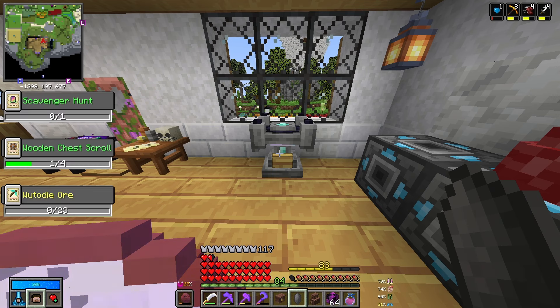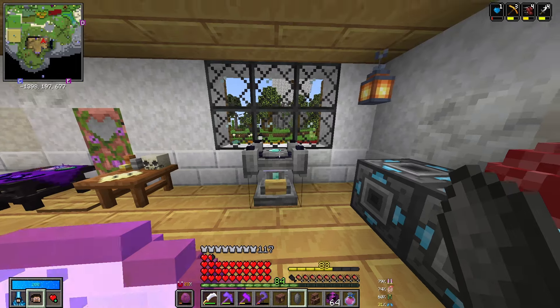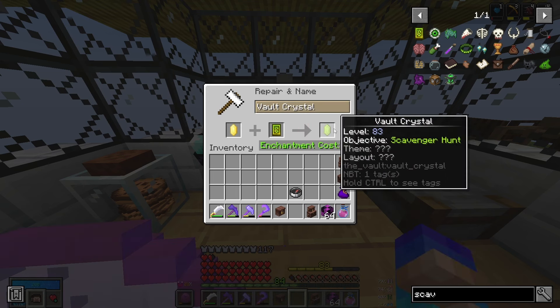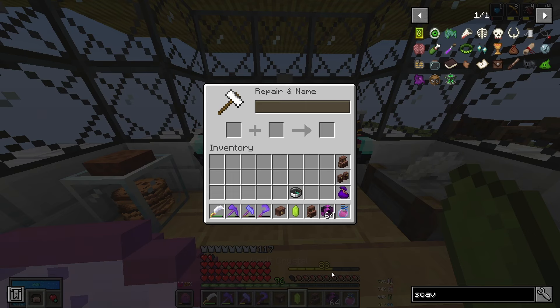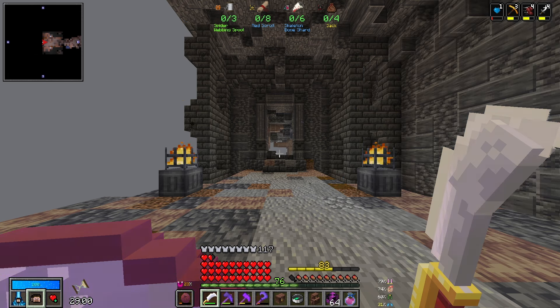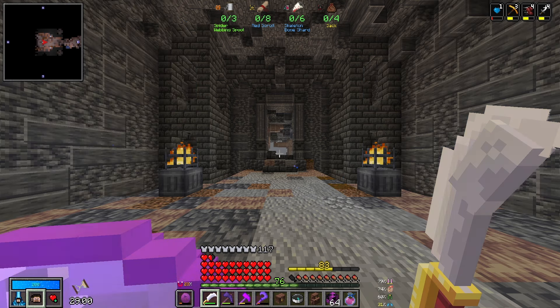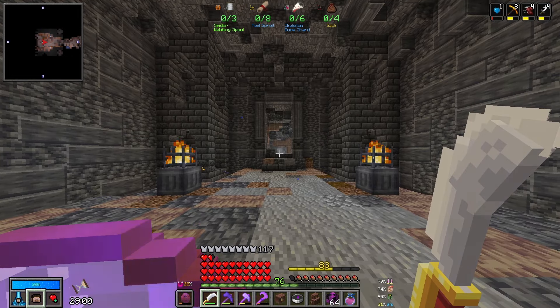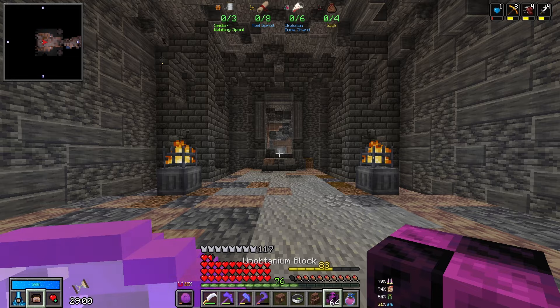There's really only one way we're going to see if that Wootedai is going to be forthcoming, and that's by making another crystal. And we are still on the hunt for our scavenger hunt completion, so hopefully this time will be the charm. Let's see what we need: three spider webbing spools, eight red scrolls, six skeleton bone shards, and four sacks. It's asking for less things than last time, and at least it's three spider webbing spools, which is probably the easiest out of all of the Omega items.